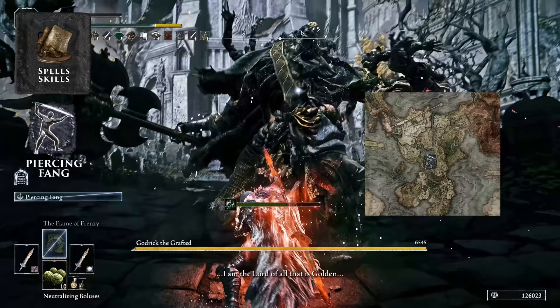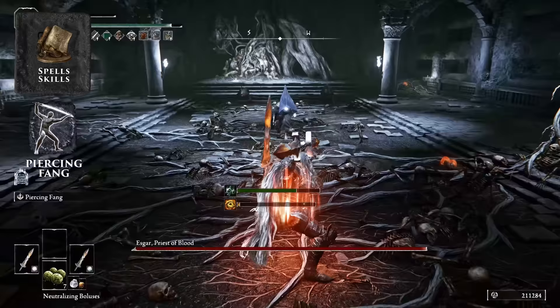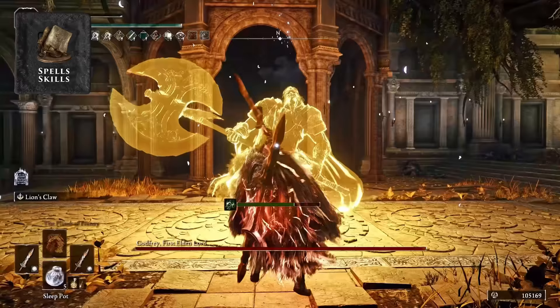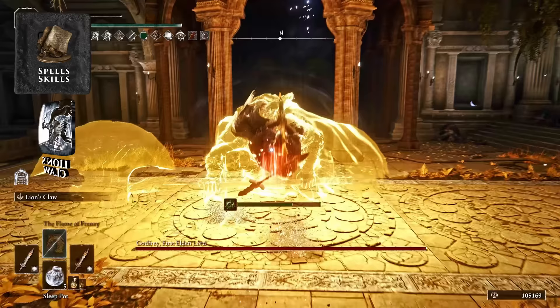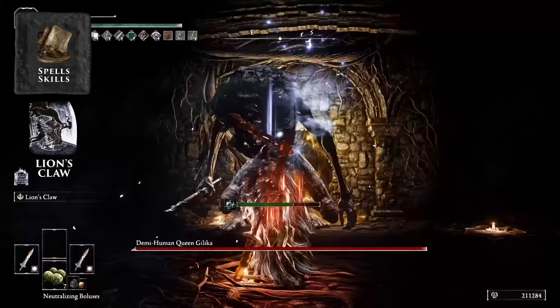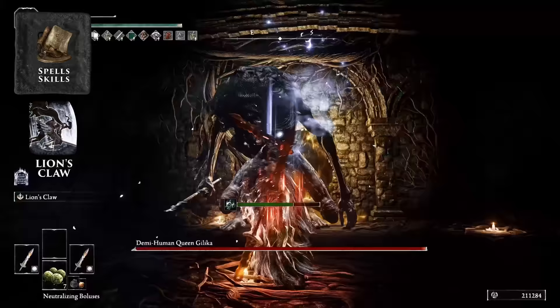Piercing Fang is acquired on the Nagakiba as part of Yura's questline — it has some one-shot potential and is a really cool, aesthetically pleasing skill for your twin blades. It's an optional skill for this build, but worth trying. In Fort Gael you can also pick up Lion's Claw — it reminds me of Artorias and is another aesthetically pleasing option. Let us know in the comments what are some of your favorite skills that would fit this build, or another weapon you think might scale well.